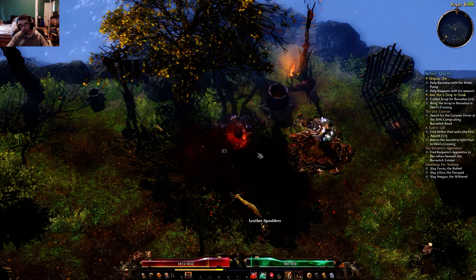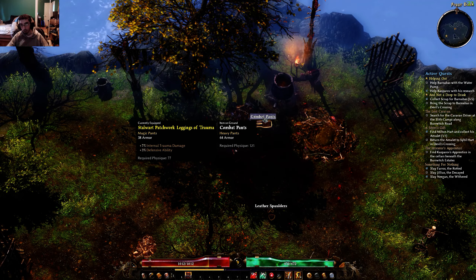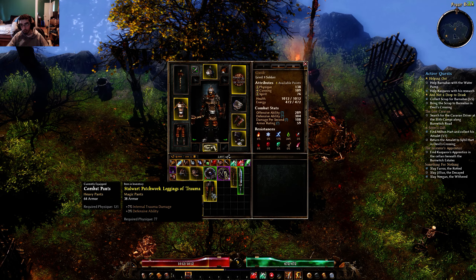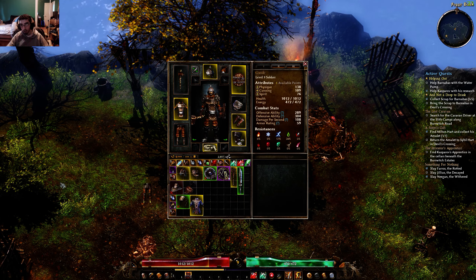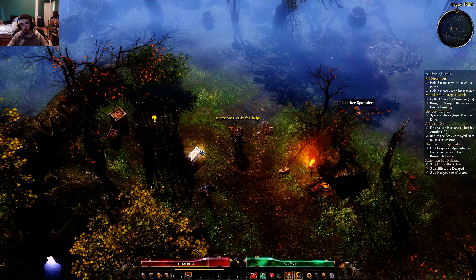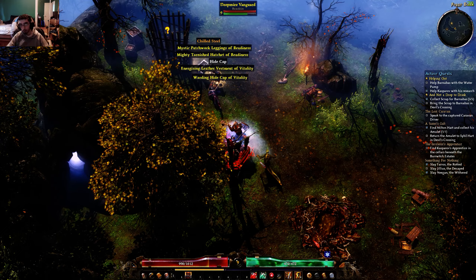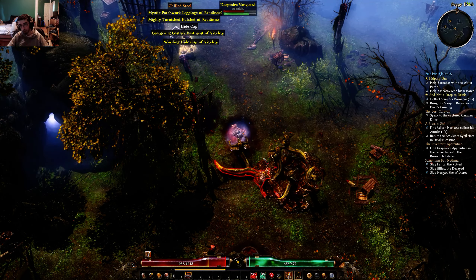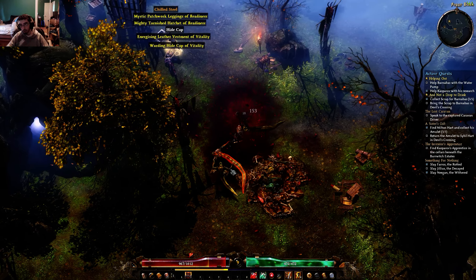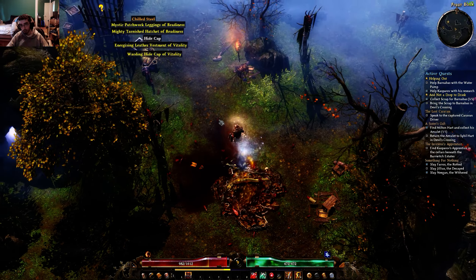Yeah, I see him. Okay. Break the scrap pile. Combat pants — those have a lot of armor. Yes indeed, I'll definitely equip those for that armor boost. An ornit chest strongbox — that's pretty rare to find. Yes, it could spawn right next to him, there's always a chest that spawns next to him as far as I know. But it's very rare that it's an ornit box, because that's the best kind of strongbox you can find, like just random strongboxes. At least I think so.